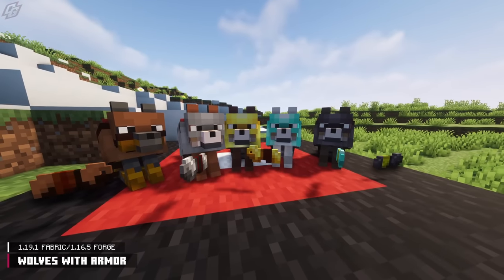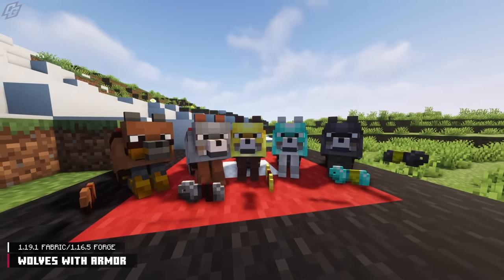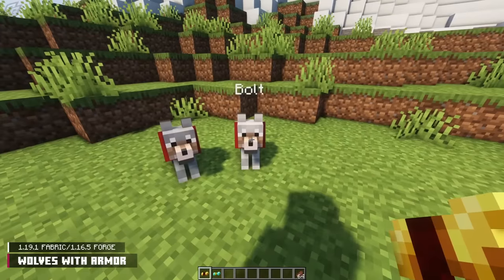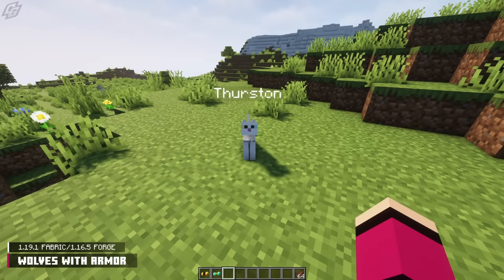Wolves with Armor is next on our list, and it's a very simple mod. As the name implies, wolves can have armor, and there are five different pieces that are craftable and enchantable. Your dogs will be much harder to kill, but for your cats, not so much.